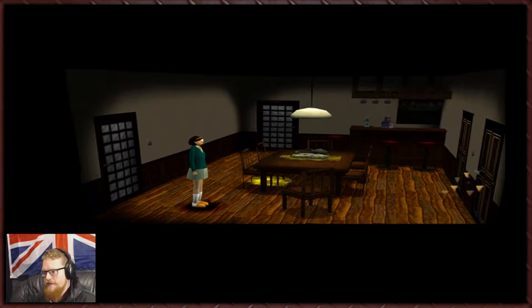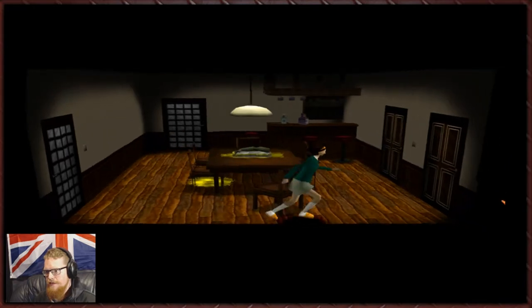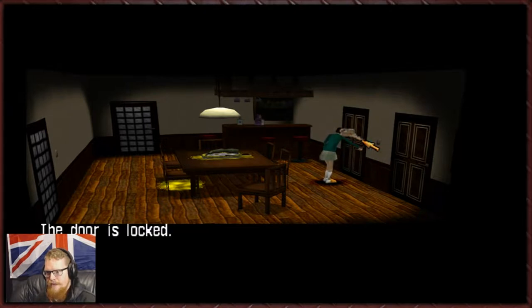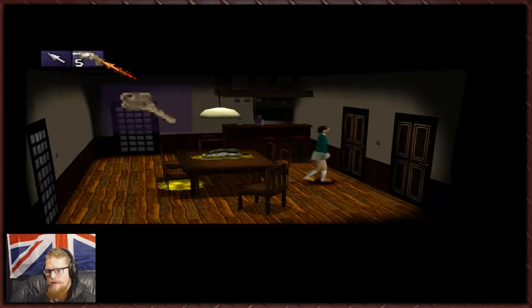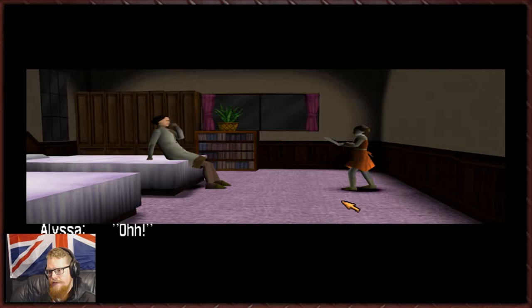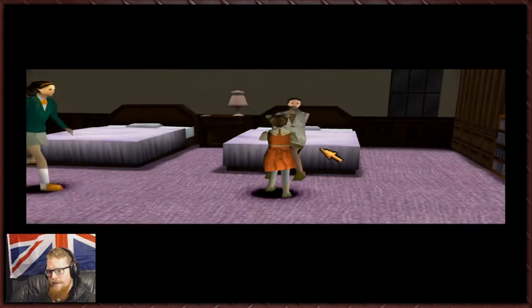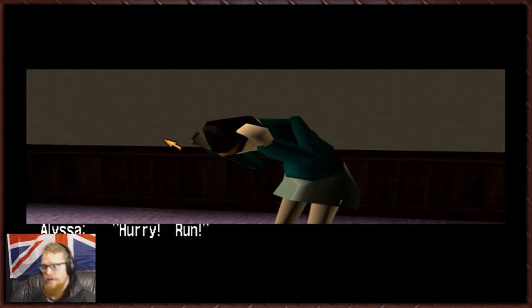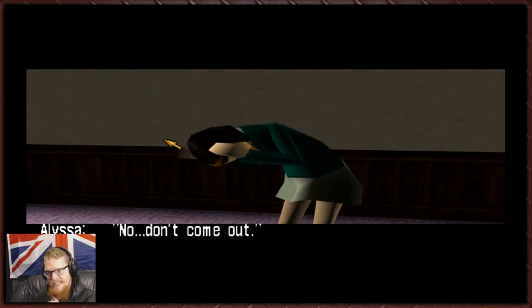I've loaded back to when we're about to go into this room. We need to use this key and save our friend. However, what I think we can do — notice that key doesn't get used up — I think we can lock this door afterwards to trap her in here. I think. I hope this works, and again I haven't read this in a guide, I just think this might work.